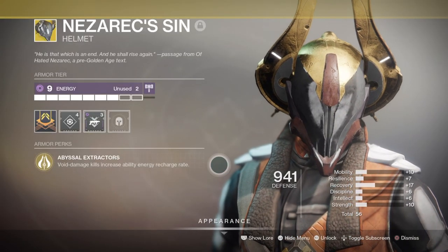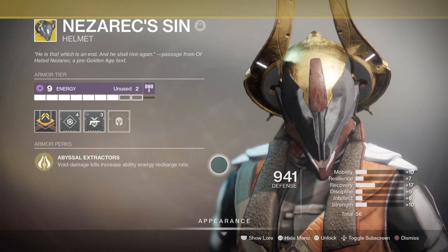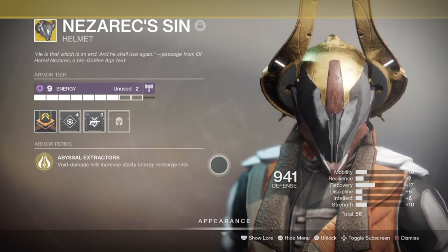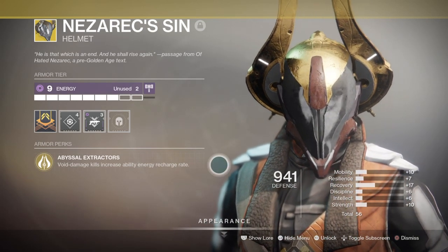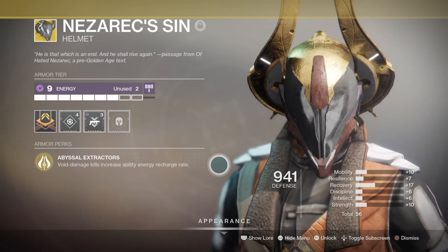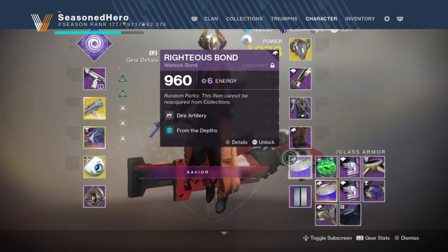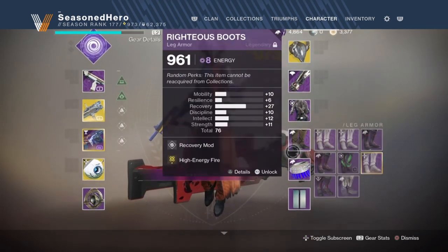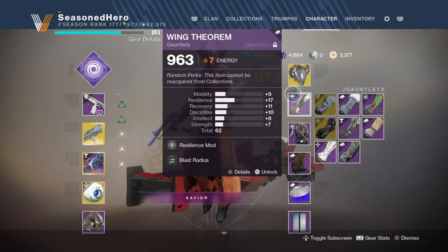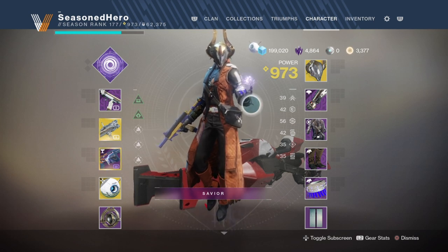For your armor, the Nisrax Sin helmet is what we will be rocking with today, as it works perfectly with the Voidlock aspect of the build. Its exotic ability regens your void abilities upon kills, which proves extremely powerful when combined with the Fighting Lion perks and the High-Energy Fire mod, for near-infinite room clearing with the grenade launcher and constant health regen as you go. The rest of the armor will require three void affinity pieces and one silver piece, with two pieces being Season of Dawn armor, and the bond being used only for its mod access — so any other void pieces with the same mod access will work.